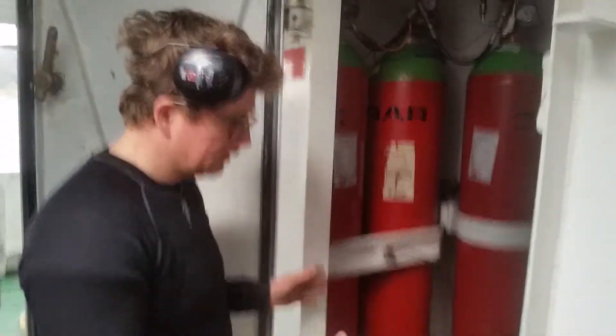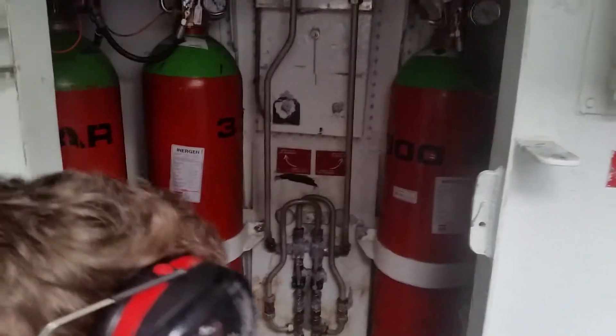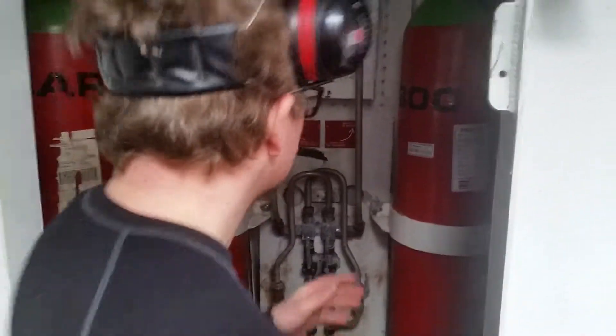Number nine, Energen fire system. This is the room for the Energen fire fighting system. There is one bank for starboard side, one for port side.